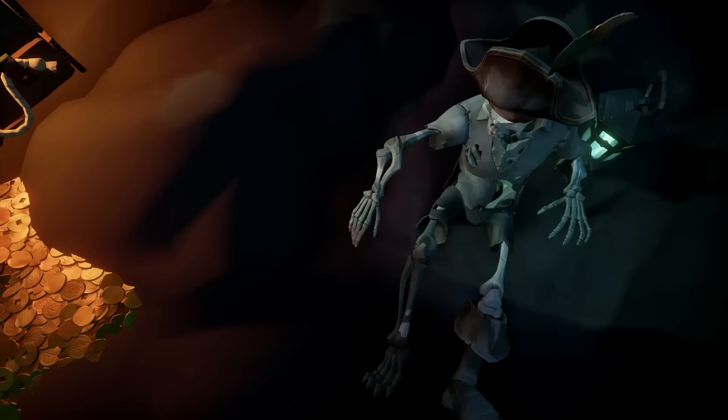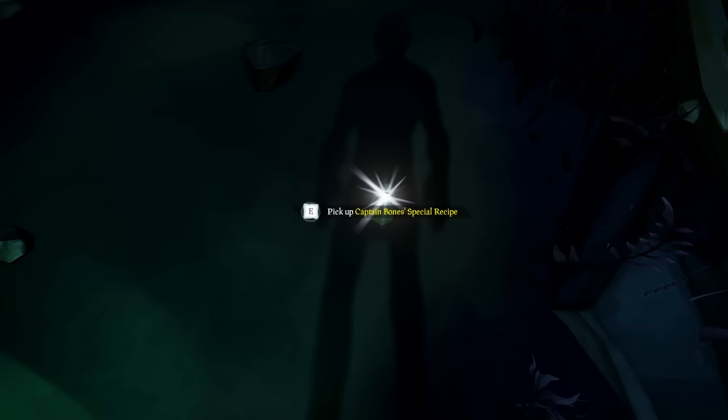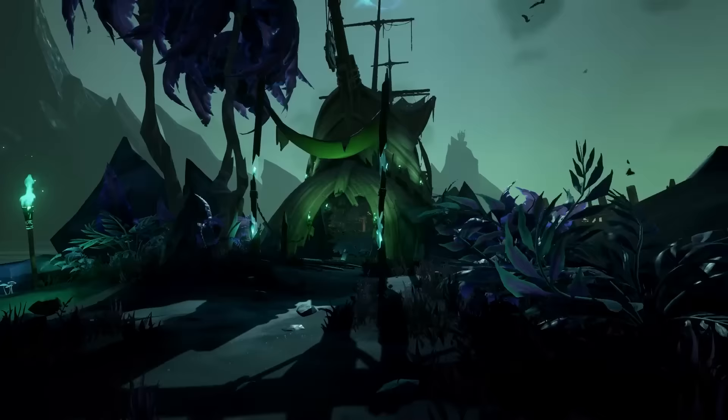Once he gives you the key, you can use the key on the chest to unlock it. Once you've unlocked and opened it, you will see inside lays Poor Dougie's medallion, which you can go and take to where we put the bottle next to the cage and put it down on the ground.